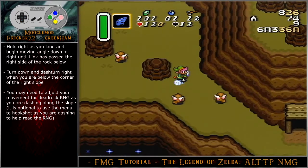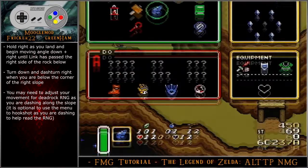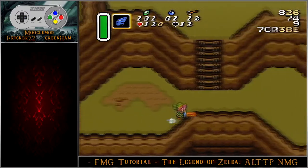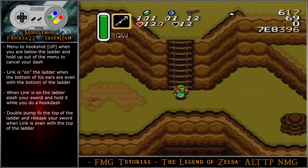Turn down and dash turn right when you are below the corner of the right slope. You may need to adjust your movement for dead rock RNG as you are dashing along the slope. It is optional to use the menu to hookshot as you are dashing to help read the RNG. Menu to the hookshot when you are below the ladder and hold up out of the menu to cancel your dash.